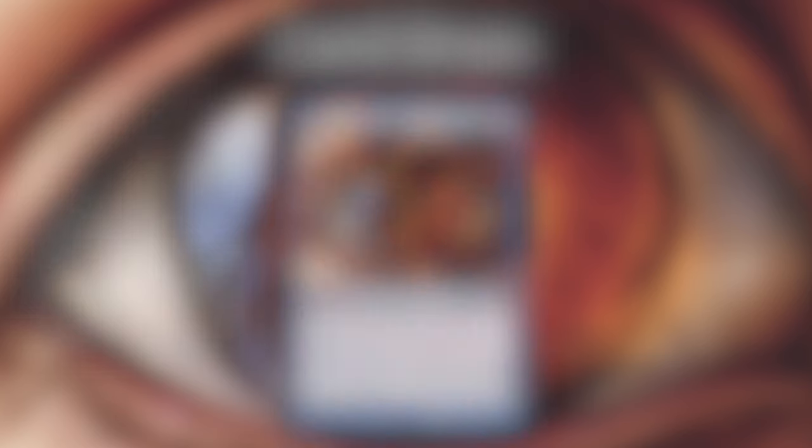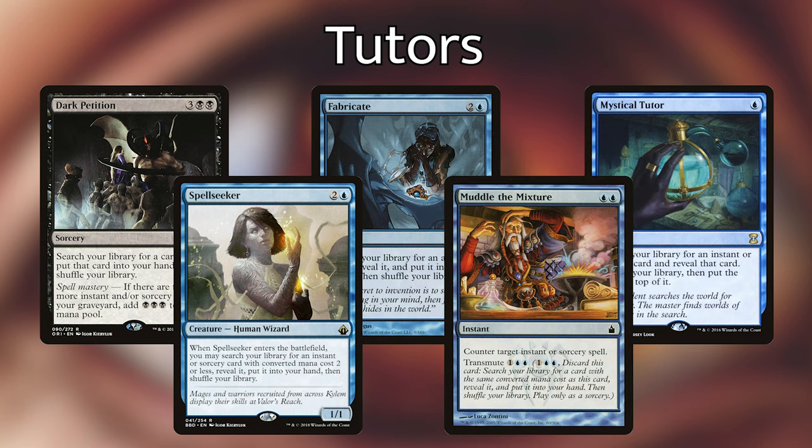Next up let's go over the tutors. We've got Dark Petition, Fabricate, Mystical Tutor, Spellseeker, and Muddle the Mixture. Muddle the Mixture can counter an instant or sorcery which is really nice to have, but it's actually in here because of its transmute ability — for one blue blue, we can discard this card and search our library for a card with the same converted mana cost, reveal it and put it into our hand. So this card is in the deck specifically to find Isochron Scepter or Dramatic Reversal. Spellseeker when it enters the battlefield lets us search our library for an instant or sorcery card with converted mana cost two or less, reveal it and put it into our hand — that can also find half of our combo or some other piece we need. Mystical Tutor at instant speed lets us search our library for an instant or sorcery and put it right on top of our library. Fabricate lets us search our library for an artifact. And Dark Petition lets us search for any card, and if we have Spell Mastery — meaning two or more instants and/or sorcery cards in our graveyard — we can add three black to our mana pool.